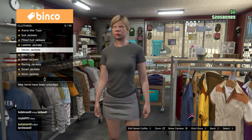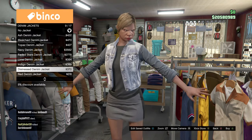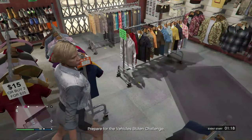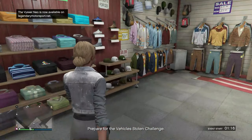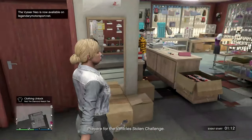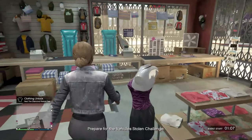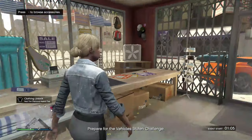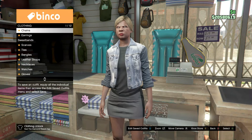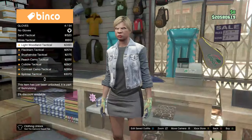In Denim Jackets, scroll down to the ninth one — click the ninth Denim Drag Jacket. After you're done with that, go to Accessories, then go to Gloves and get the Woodland Tactical Gloves.